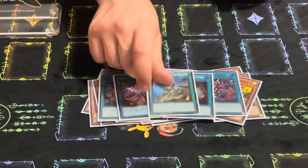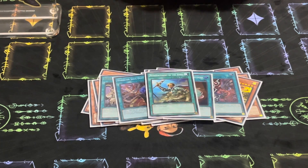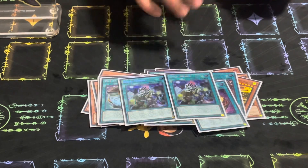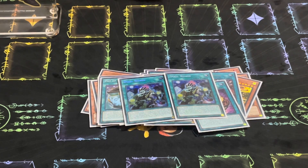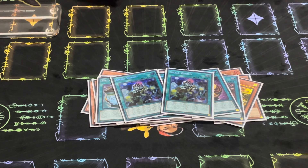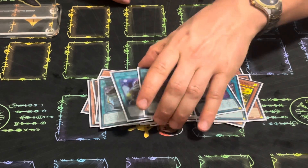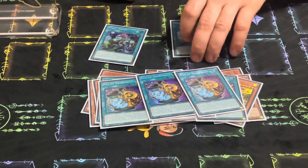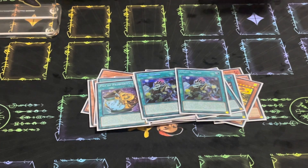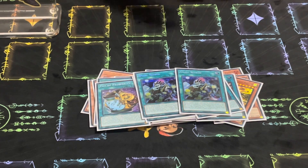I do play ROTA, which is searchable, and then for my search targets I play three Pot of Prosperity and two Small World. This was insane for consistency — if you don't see Raisin you kind of lose, so I want to make sure I see it. I basically play around 13 copies of ways to get to Raisin. I'll side out the Pot of Prosperities going second, but Small World still gives me access to Raisin with plenty of search targets. Five pots, ROTA, three Raisin, three Stake Your Soul — plenty of ways to get there.